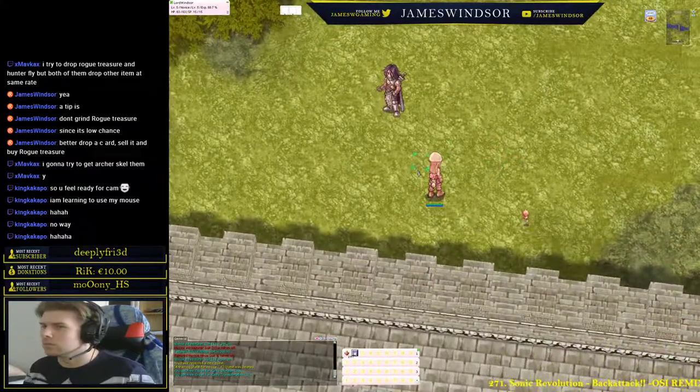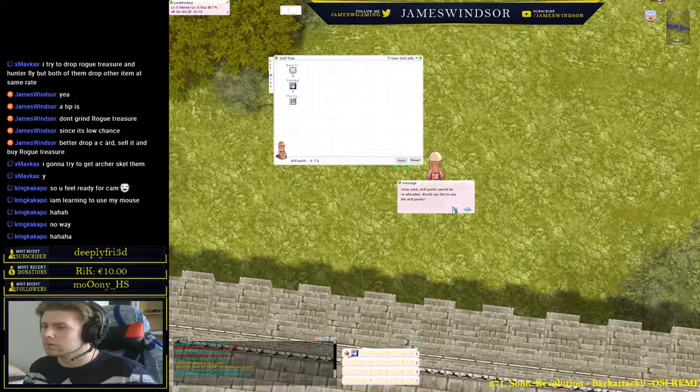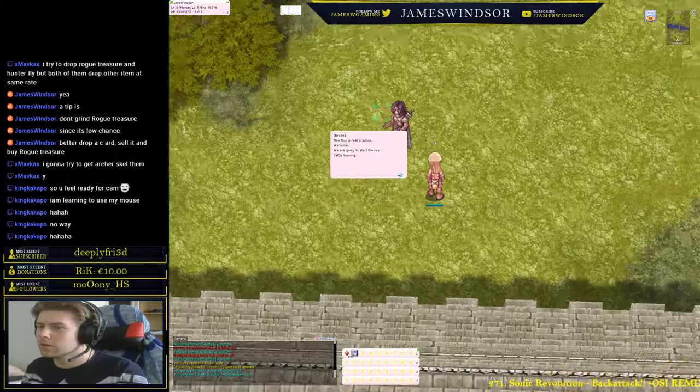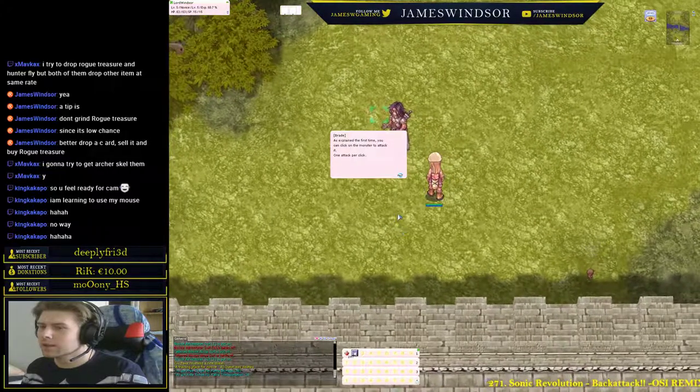The first one: you need to talk with this guy. He will tell you to kill one Poring. Here's him — the hand-in-pocket guy. One attack per click.